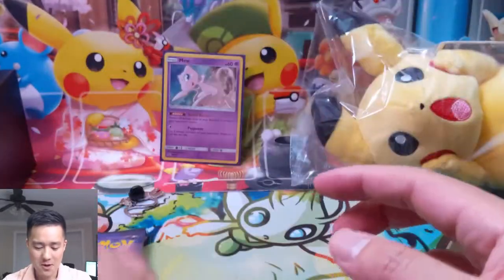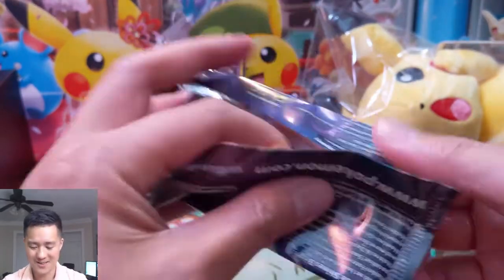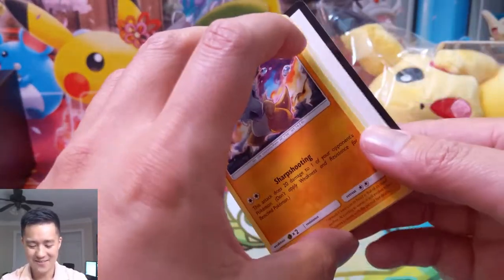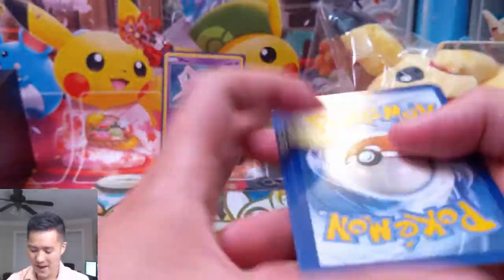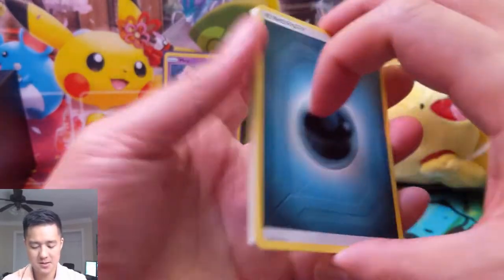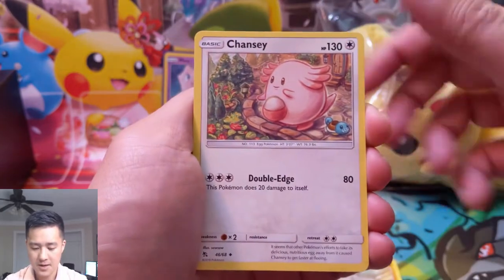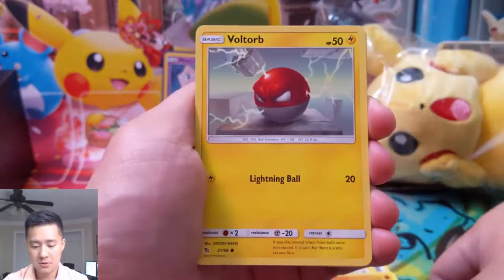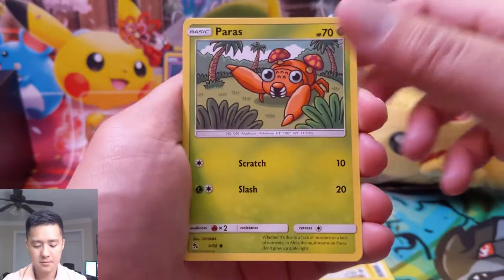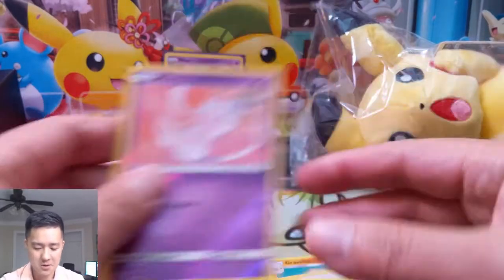For our first pack, let's see what we can do. We have a Darkness Energy, Farfetch'd, Graveler, Chansey, Cubone, Voltorb, Geodude, Eevee, a Paras, Erika's Hospitality, and then a Mew to go with our Mew promo.